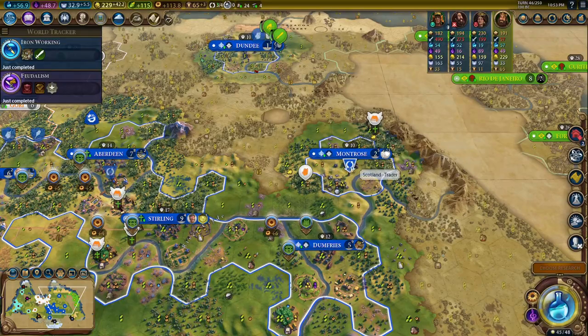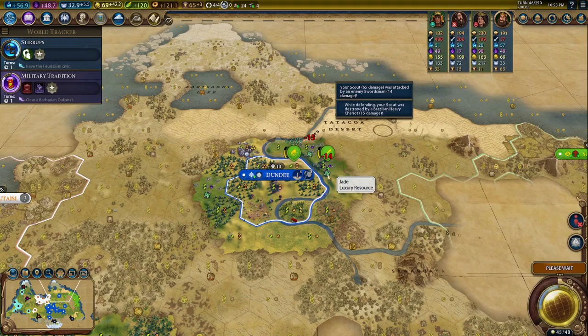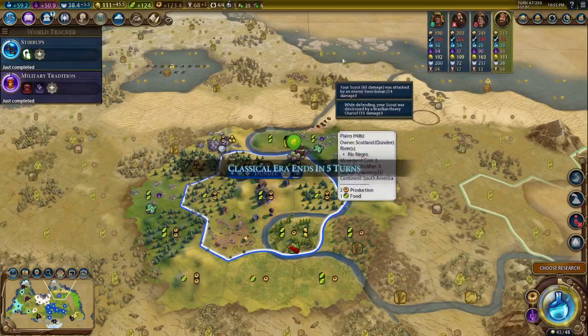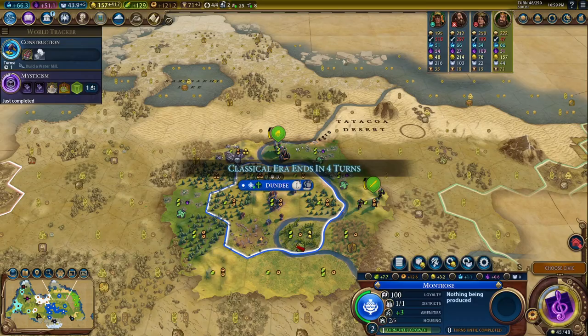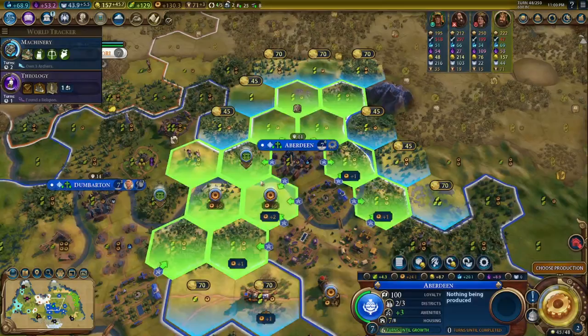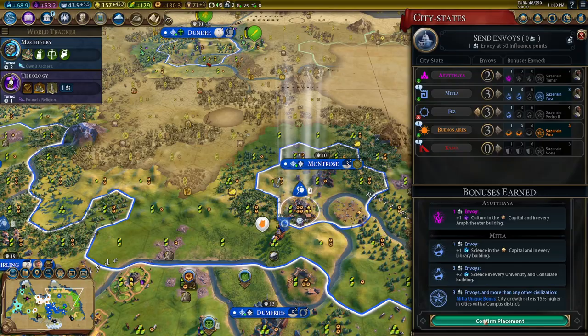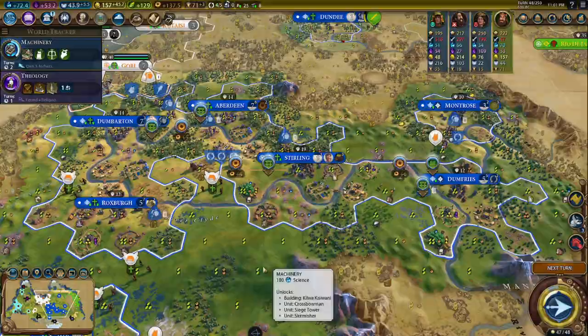Let's put in the builder card. I think we can settle this spot right here — that's all of our cities. Now that we have feudalism, we finish all the builders. Let's buy a builder — we can get iron up. They're going for the city. Do we have enough iron? We need one more iron. Oh, they're not actually attacking the city — surprisingly okay. We got a discounted industrial zone, let's get that down.